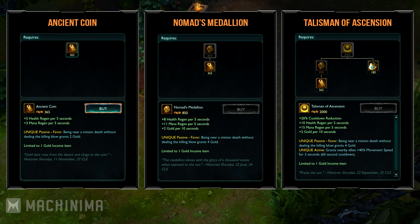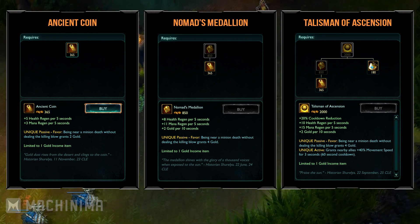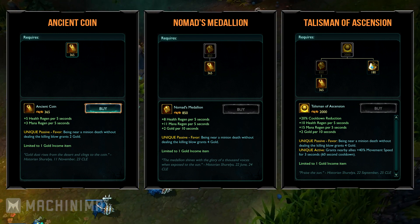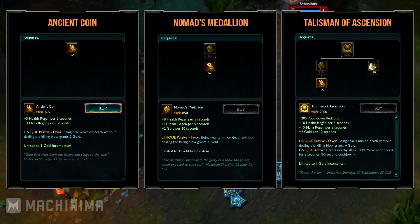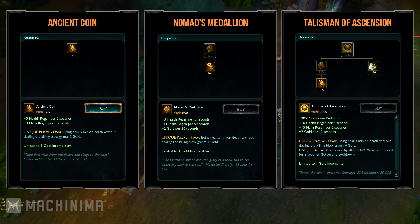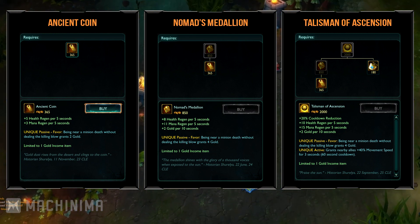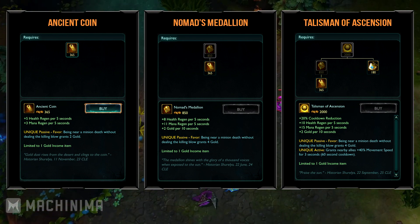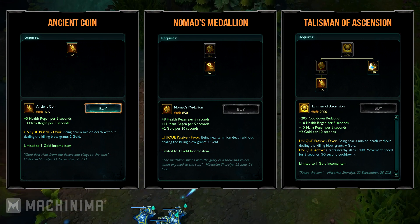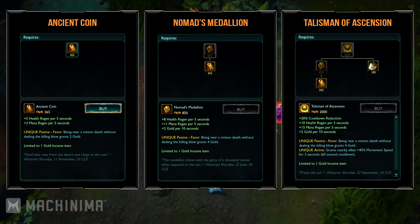Ancient Coin will be upgradable to Nomad's Medallion, which will be upgradable to Talisman of Ascension. This path is somewhat similar to the Philosopher's Stone path. It'll give you health regen and mana regen, and Talisman of Ascension will give you the plus 40% movement speed AoE buff, just like Shurelya's Reverie. Ancient Coin gives you 2 gold every time a minion you didn't last hit dies, Nomad's Medallion increases that to 4 gold per minion plus 2 gold per 10 seconds. Your gold income passives will stick with you even after upgrading, so don't worry about upgrading too soon.